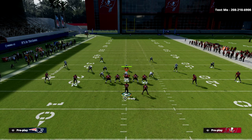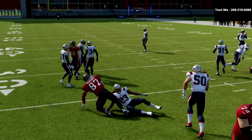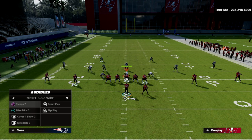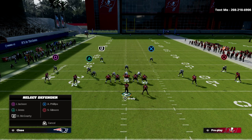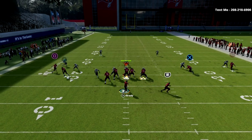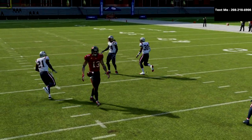The next thing about cover 2 is these meshing routes. Even though the mesh routes are very simple they're actually really effective. What it does is it essentially puts your opponent's user in a predicament — they have to make a decision: am I going to user the post or am I going to user the drag? That's basically the decision. In this example he's going to sit down on the drag, so it gives me a massive window over the top to throw that post.